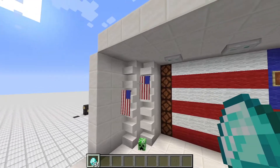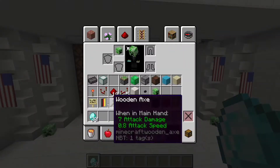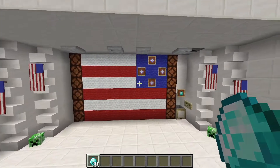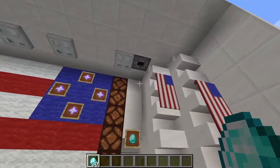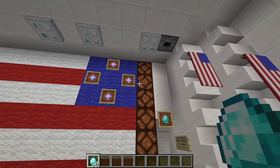It can be the flag of the United States, the flag of the United Kingdom, Australia, Germany, or whatever. For the video tutorial I will build a German flag casino and try to represent the American flag here. What we can win are some creeper hats, stored here in the ceiling.